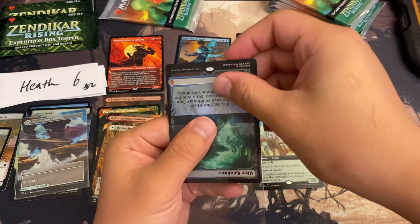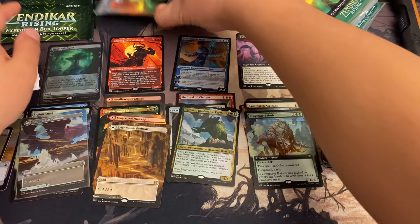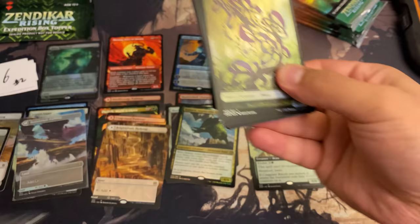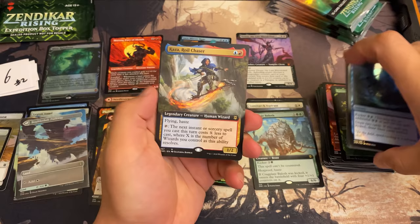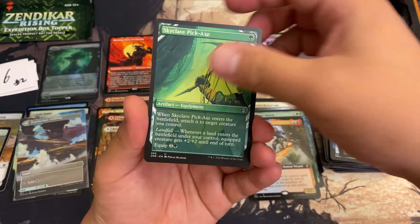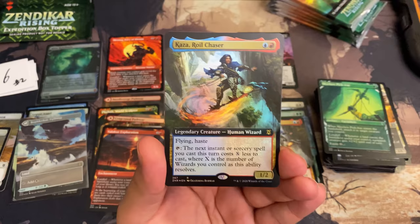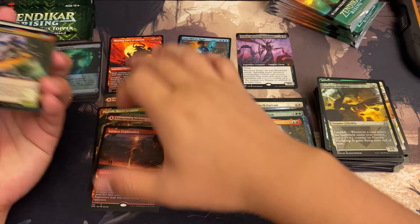Congrats again Heath, thank you so much for sponsoring and trusting in me. The way the raffle works: each pack is one entry, the name at the top of the list gets the more valuable of the two box toppers, name number two gets the other, and if there's a tie, name number one gets priority. We got a Murkwater Pathway — that's the play mat of the day — showcase cards, Valley Cut Exploration, Sure-Footing, and another Kaza Royal Chaser. Not bad for six packs, getting that Misty Rainforest.